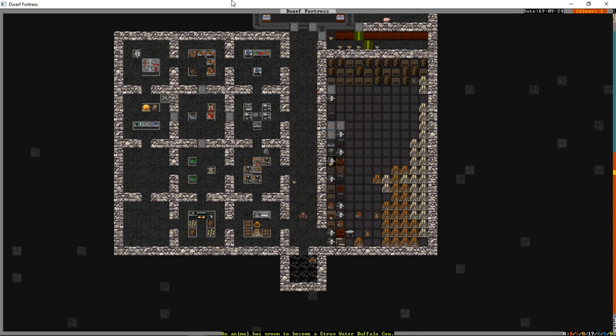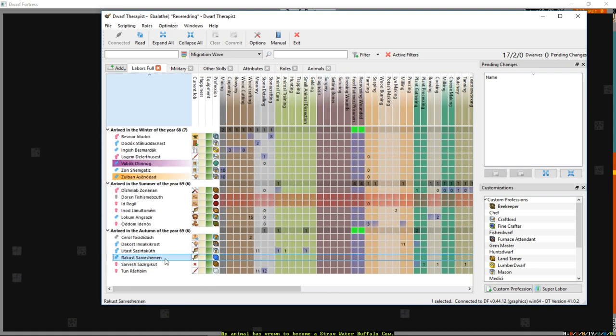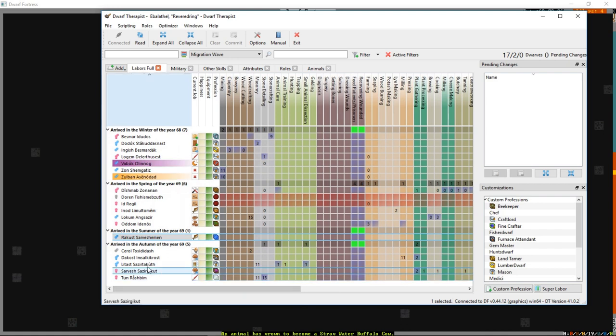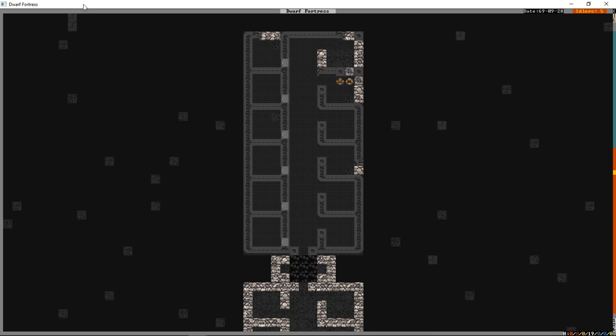For the final bit of this video I want to cover military. Rakust is going to be our first military dwarf. You don't require weapons, armor, or shields to start, but you need a room for people to train. If you just build a room underground and set your door to training they'll train indefinitely, but after so long underground they'll start to vomit when they come up to the surface to fight invaders. So we want to build the training room on the surface.